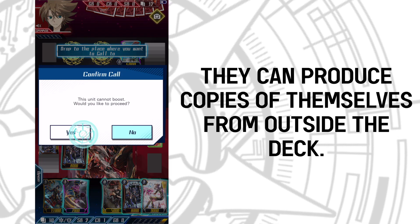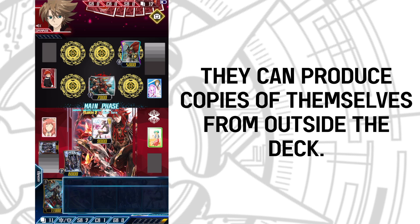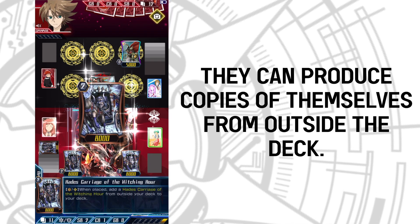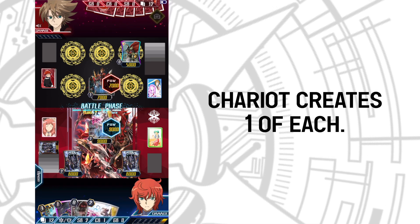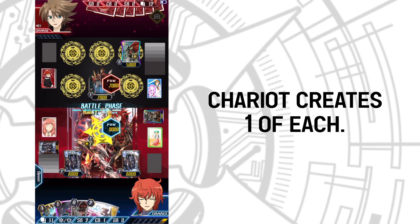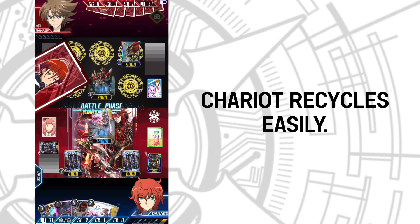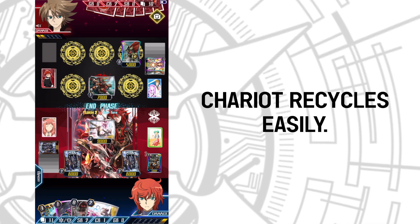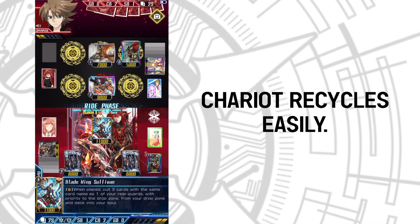When placed, they can produce a copy of themselves back to the deck, which not only gives them more consistency, it also prevents you from decking out from your big soul charging. Chariot is the best of the series because it creates one of each member. Since Vanguard Zero lets you assign triggers to Grade 3s, you can have more than four heals and virtually return the heal card that you drew. To top it off, they also gain critical if there are three copies.